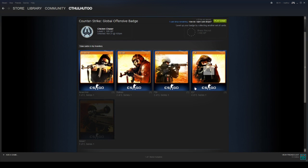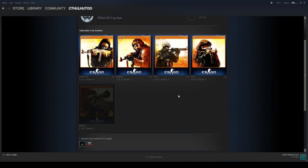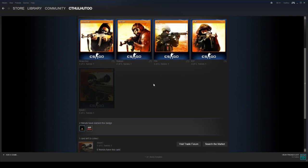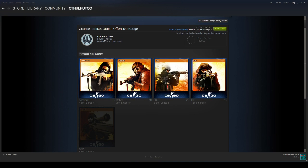If you click there, you'll see — so like for Counter-Strike: Global Offensive here, I have four out of five cards. When you have a full set of cards, you can craft them into a badge. A badge is something you can show off on your profile and it also earns you 100 experience, which will go towards your Steam level. As you can see here, I have the level one badge — I earned it and it earned me 100 experience.